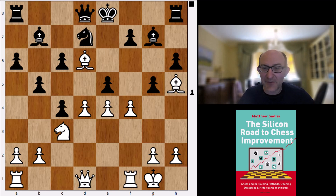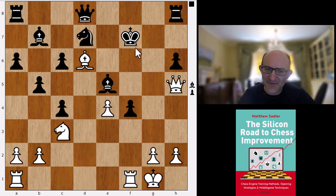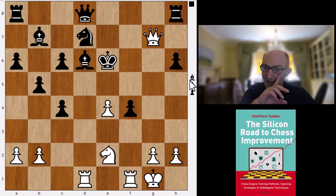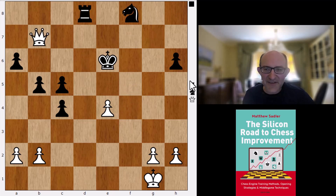We're still very much in theory — we're following Agrest against Kulhaut, Turin 2006. g×f4, d×e5. And here — this was the game Agrest-Kulhaut. I haven't actually checked it so I can't tell you whether this is 100% correct, but it looks very dangerous. Rd1 is a lovely move here, threatening Qf5 checkmate, stopping the King from escaping to the Queen's side. This turned out to be very, very good for White. I'd have to check whether it was completely correct, but looks very dangerous.